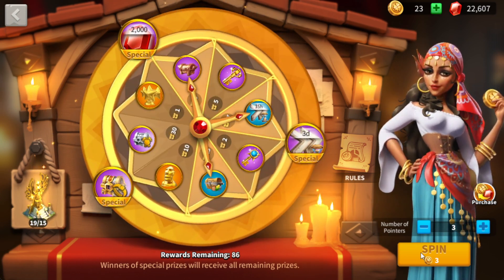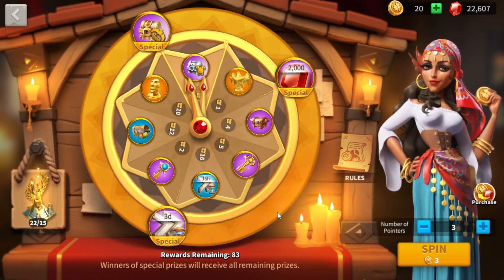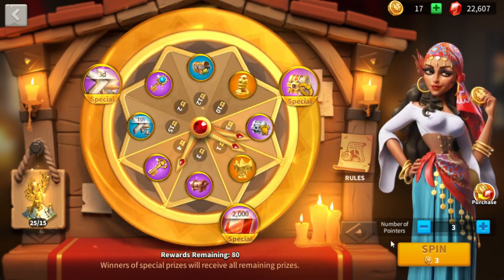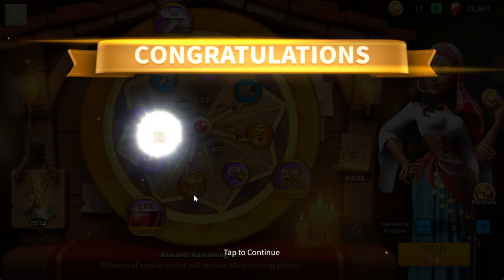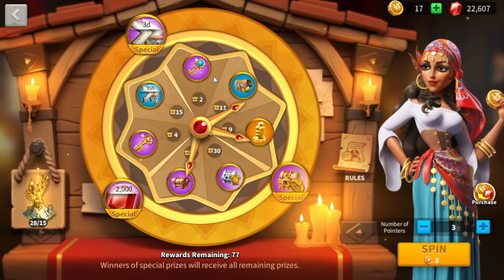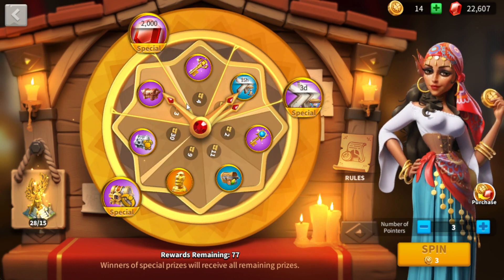We got some materials, speed ups, and resources. The only thing I really don't want from this wheel is resources — that's the one thing I don't need. Speed ups are decent but not really what I want; same with the gold keys, not really what I need right now. What I really want are the legendary heads — and there we go, we got our first one! We got some stars as well, which actually clears out the stars from the board. That gives us a bit more chance to hit the 2,000 gems and the three-day speed up.